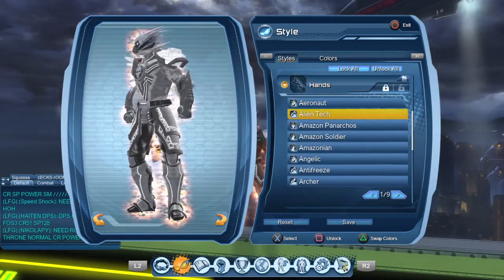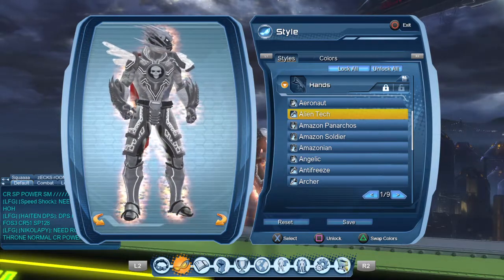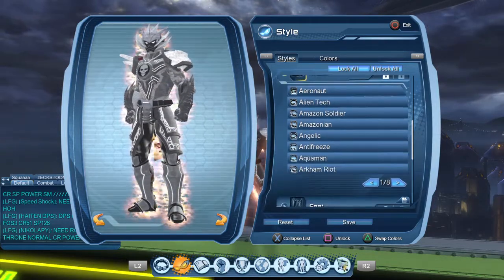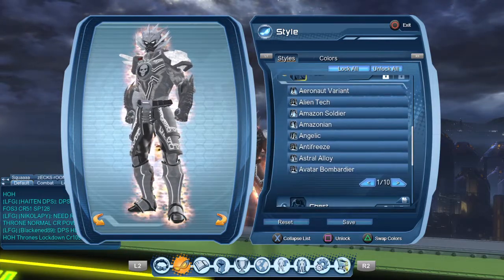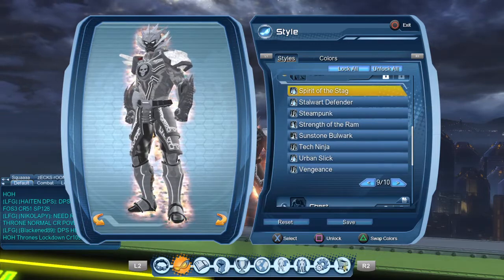For hands, I am using Alien Tech — I thought it would look very good on this style. For waist, I use Sunstone Bulwark. For feet, I use Spirit of the Stag.